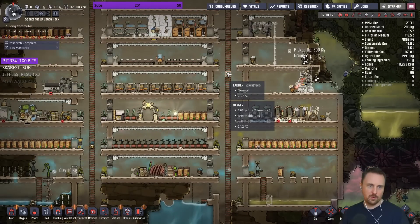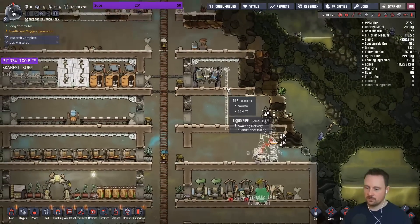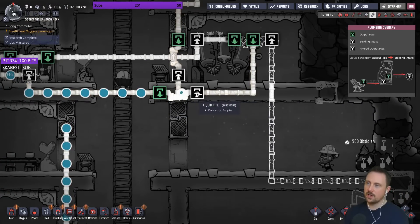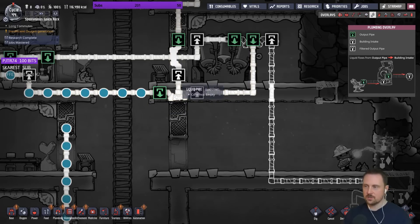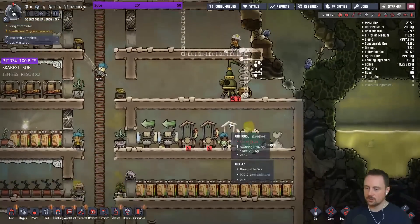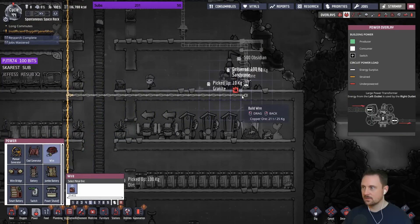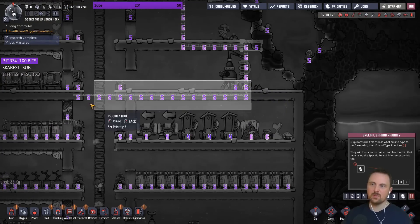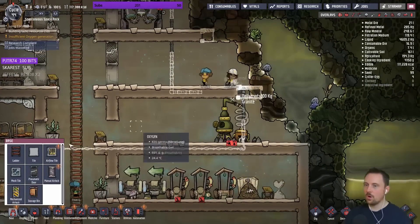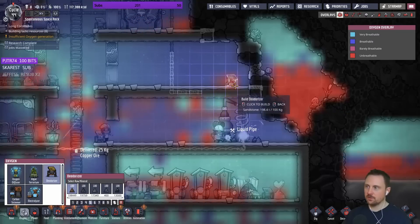I'll build it here - higher priority please. We need a liquid outbound type. How do I get it to merge with that one - it's actually a bit annoying. This one does not need any power, it just works somehow. In the meantime we can build that one to try to combat some of this issue. What is our oxygen - that's still oxygen so even though it's there it's not the worst. Another option we have is to take our slime lung and put it underwater because if it's underwater then it doesn't emit. Just spam deodorizers - that's also good.